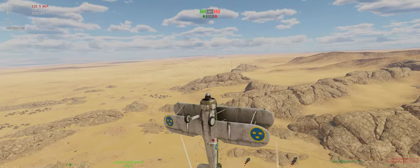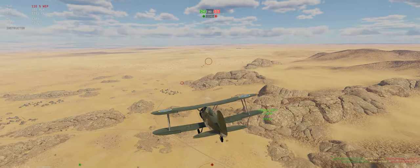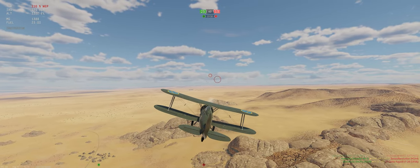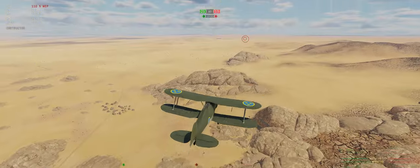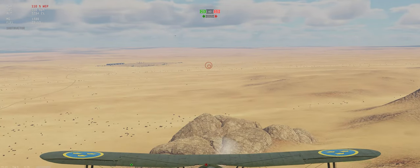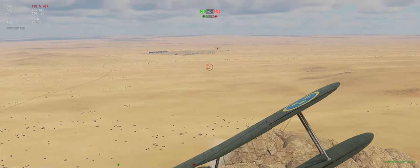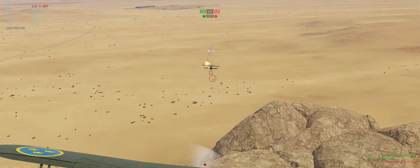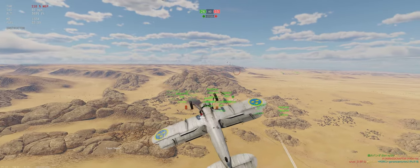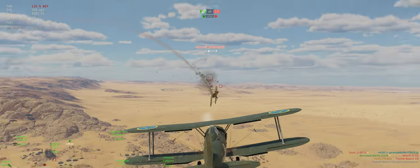There's a plane up. Let's go deal with him. He's a ways away. We're going to get our speed up to about 150 miles per hour just so we can turn when we reach him. Looks like a biplane — might be an I-15, which will suck, but whatever. We'll figure it out as we go. Doesn't seem to see us or care. Flaps on to hopefully turn with him. He's down.